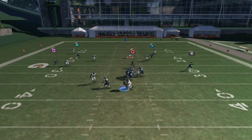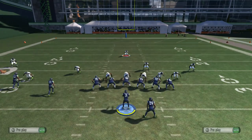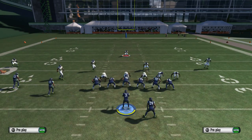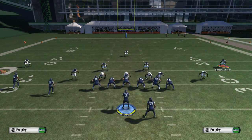Again: base align, spread the defensive line, crash down, global blitz the right outside linebacker, put that safety on the outside, blitz him, then create the safety. Hold O2, click on the right analog stick up — and that's how you set up this play.